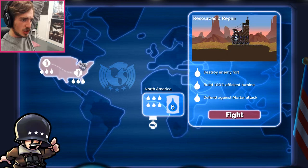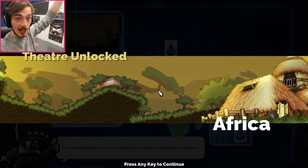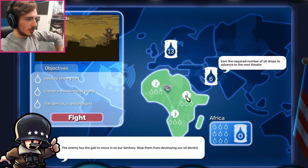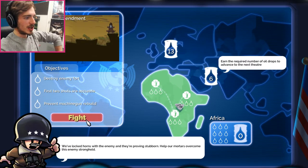I got a medal for doing tutorials. That means I am the best at tutorials. Let's go to Africa. I need to think which one of these three we want to do: Castle of Cards, Sitting on a Bomb, or Second Amendment. Let's try Second Amendment.